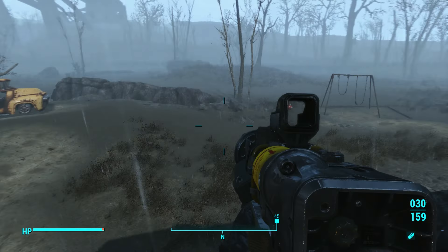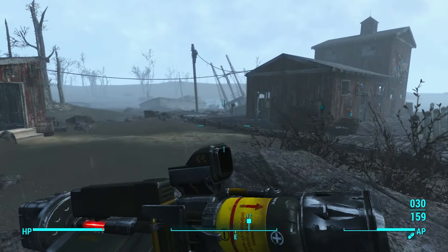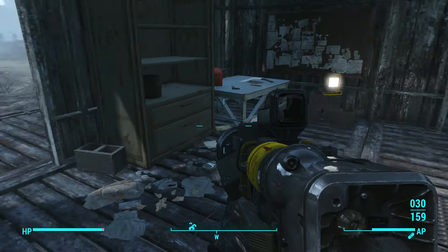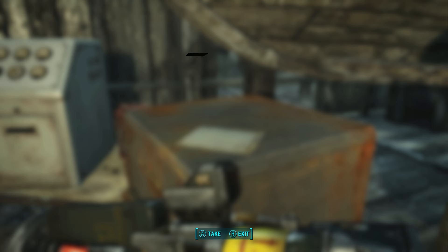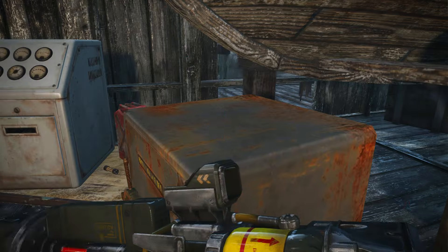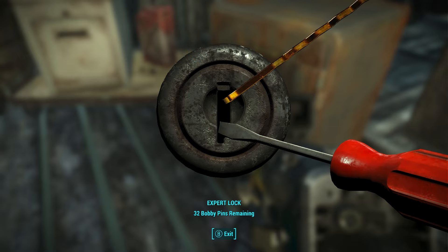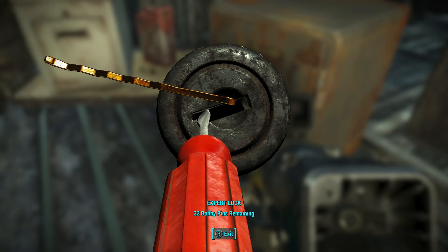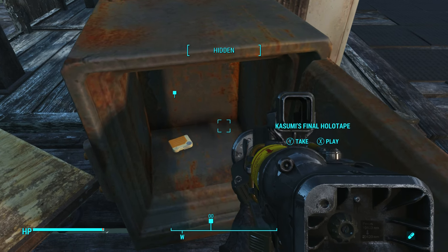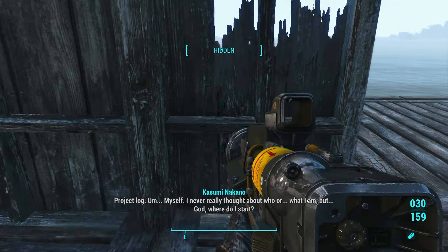We're here. Grandfather's note — let's read it. "If you ever get locked out of the safe, the answer is you're in the boathouse. Picture where the key is. Love, Grandad." We will try and unlock this — it's expert lock, so we can definitely do it. You know, I kind of prefer the lockpicking style from Oblivion, I like that a lot. And there is the final holotape. We'll take that and play it — I guess maybe we did have to find this holotape.